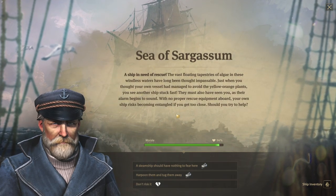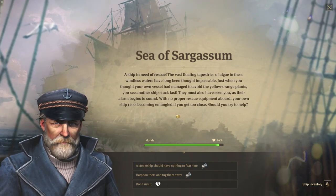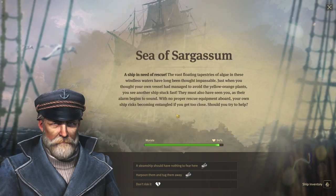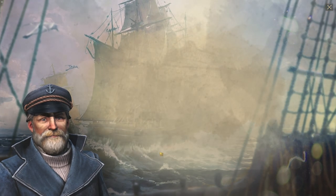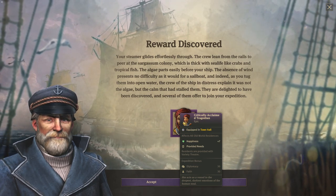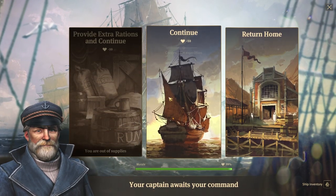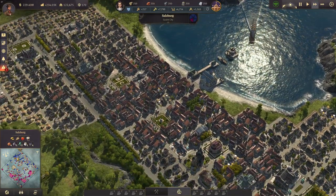Sea of Sargassum — a ship in need of rescue. The vast floating tapestries of algae in these windlass waters have long been thought impassable. You see another ship stuck fast — should you try to help? Guaranteed success — steamships should have nothing to fear here. The reward is a discovery — a critically acclaimed tragedy item. That's an expedition item; I was hoping for an animal. We still have 89% morale — hopefully we get some good animals out of this.